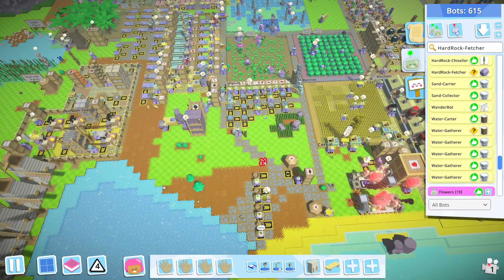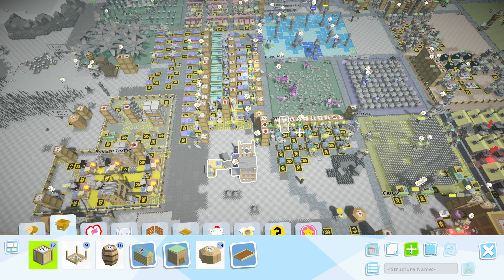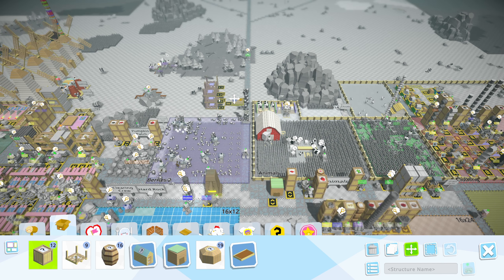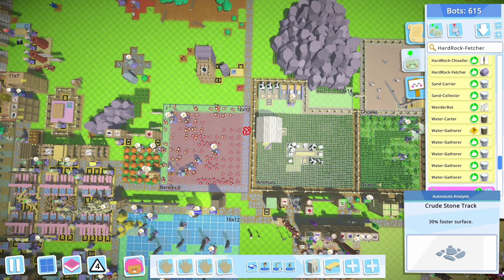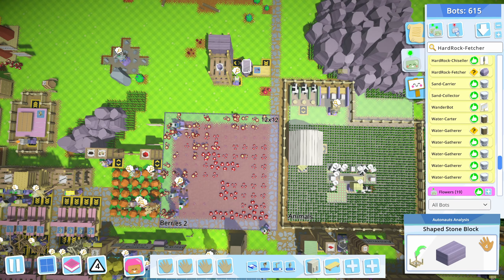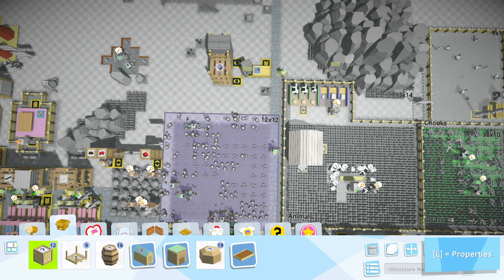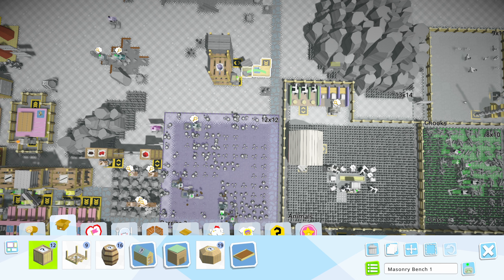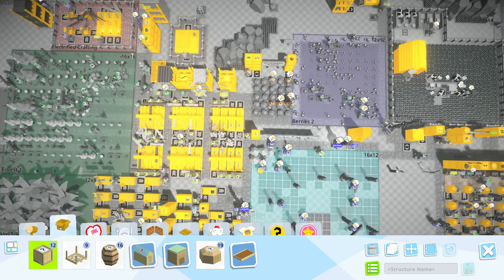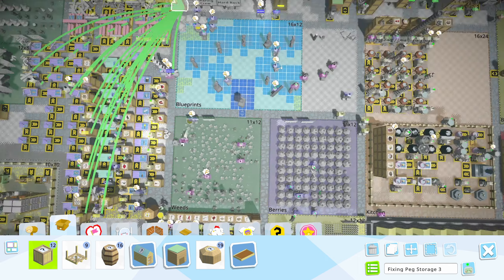So they're going to bring it all the way down here. Maybe I can move this whole operation closer to them. Oh, that worked beautifully. Okay, so what is this - oh, I found something the other day: I can see all the bots that use this station. So if I do that, I can see all the bots that fetch or use the pegs - I can see exactly where they are. That's awesome!